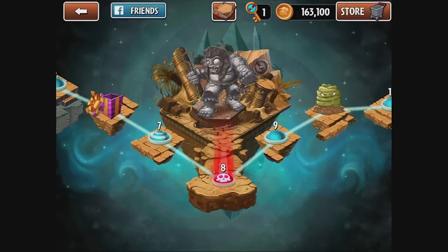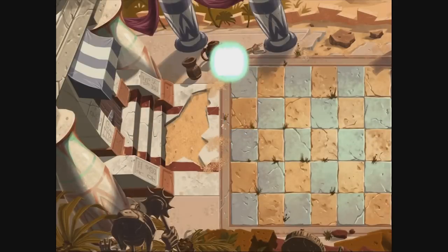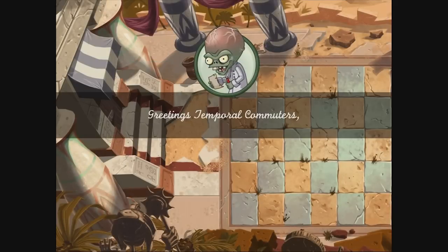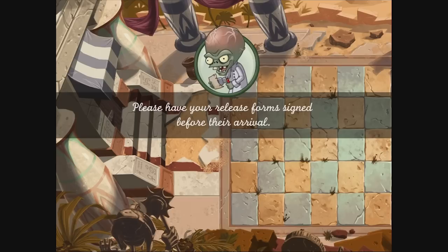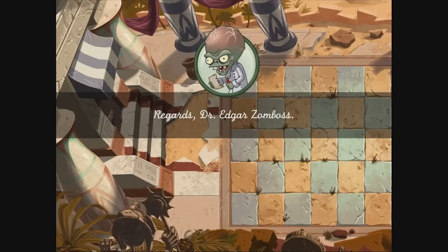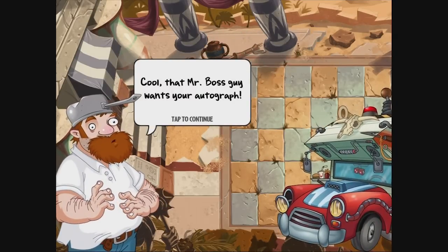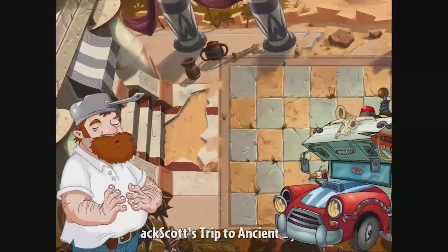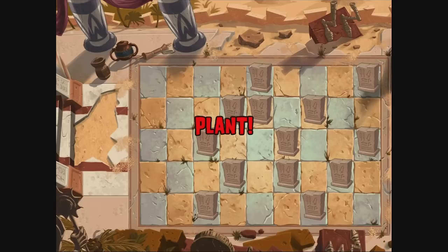Eight — everything's new. Everything's all different and lined up. Uh-oh. Greetings, Temporal Commuters. Special couriers have been dispatched to retrieve your brains. Please have your release form signed before their arrival. Regards, Dr. Edgar Zomboss. Uh-oh. Cool — Mr. Bossk, I want your autograph. This can't be good. Oh my gosh. So there is going to be a gargantuan here.